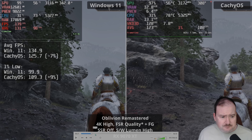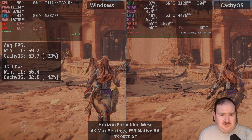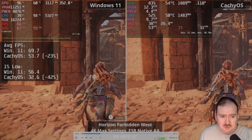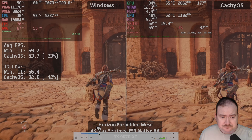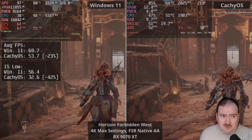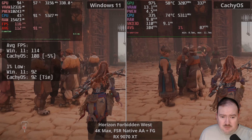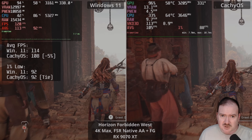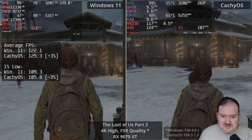Moving on to Horizon Forbidden West — this is very poor on Linux, unfortunately, with the 1% lows in particular. If you notice the GPU usage, it's going all over the place compared to Windows, which is fairly stable at 96%+. But when you introduce frame generation, it's almost like a miraculous change where the GPU is now fully utilized and everything looks very smooth.